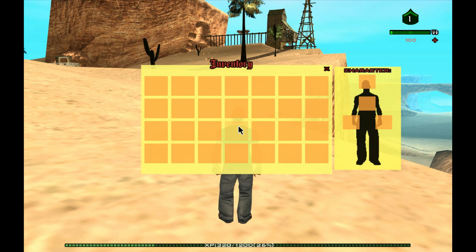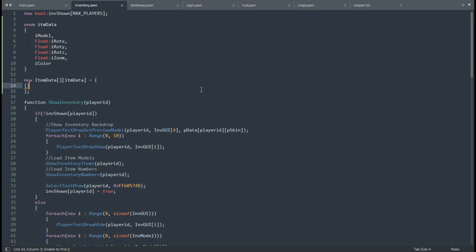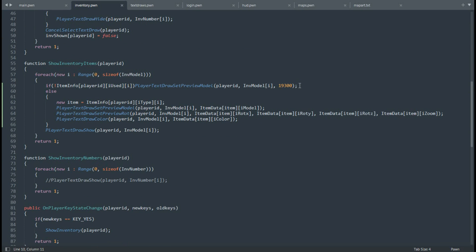This is how the inventory looks with all the slots empty. For now in today's episode I'm not going to focus on saving to the database what's stored in the inventory — I'll probably do that off camera and show you in the next episode how it looks and works. Now I want to start actually adding items to the inventory, so I started by creating another array.